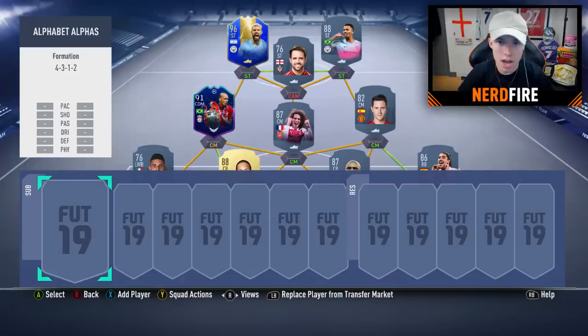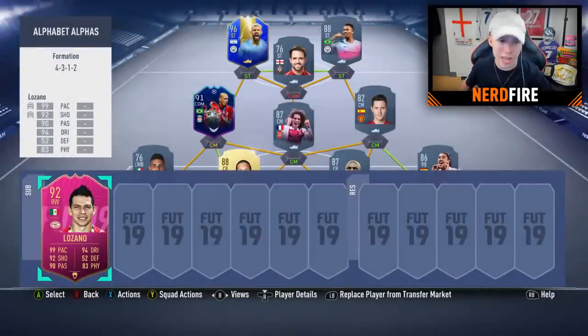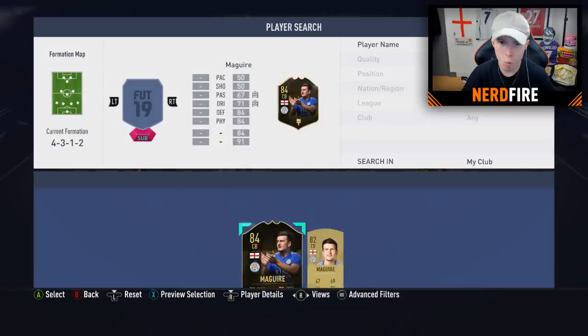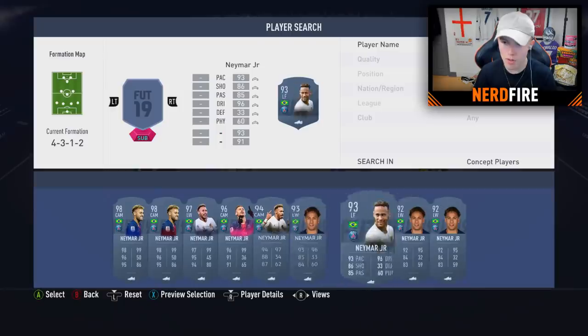Now for the bench — the L, M, and N players. For L, we're going with Hirving Lozano; I have his Futties card. For M, there are lots of options: Mbappé, Mané, Martial, Mendy, Maguire, Madison — but we're going with Harry Maguire, the most expensive defender in the world. Welcome to the team! For N, the options are Neymar, Knight, Gündoğan, Ndombélé, Noble — and we're going with Neymar on his base card.